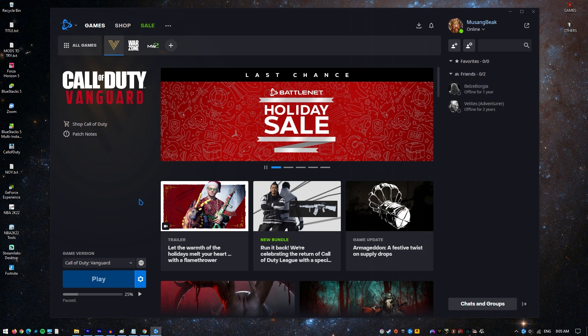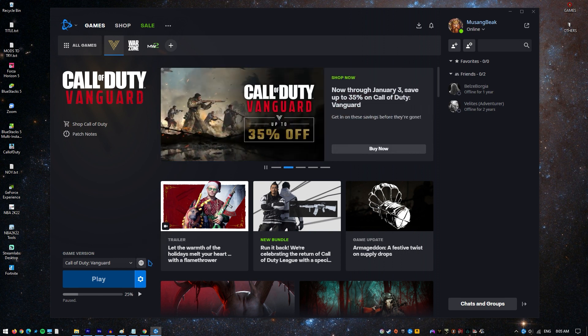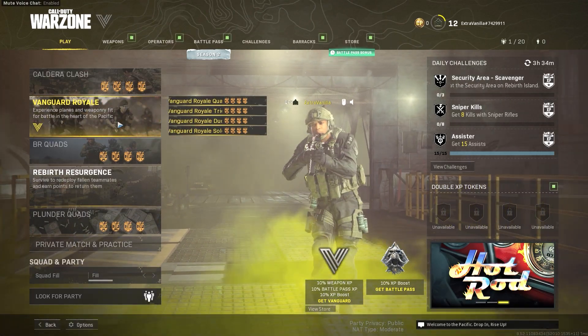Open the Battle.net launcher and select Call of Duty Modern Warfare from the left pane. Click on the Region/Account icon. If you're originally using the Americas, try switching to Europe or Asia. Try to update Call of Duty Warzone again and see if the update is working. Note that this option is not available for PS4 and Xbox One users, since the server region is determined by the console's physical location.